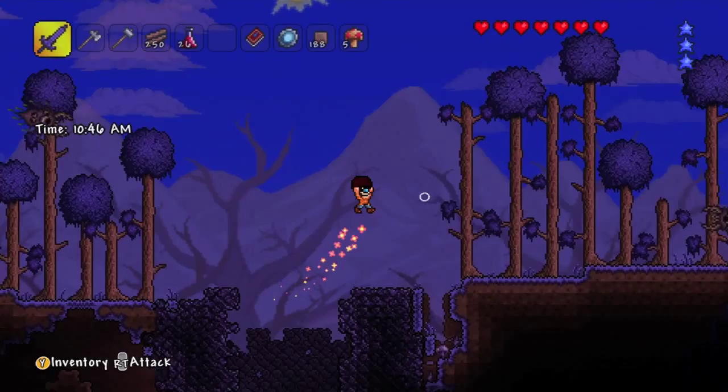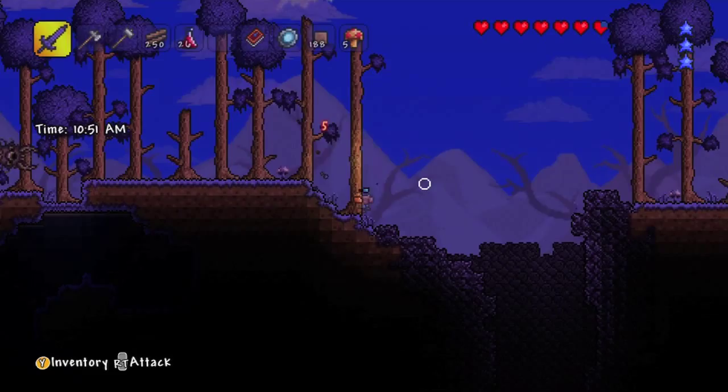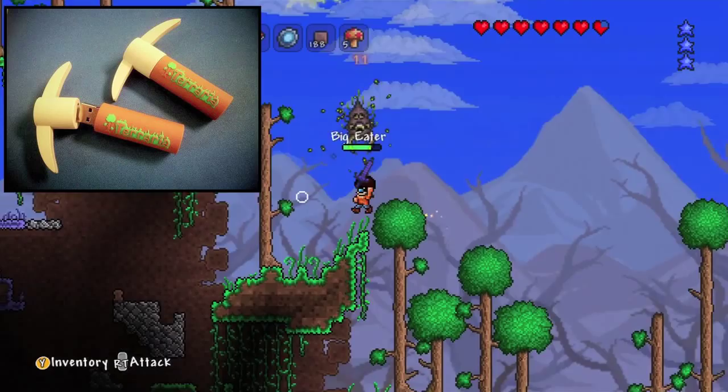The winner gets to come into my world and build whatever they built again, but inside one of my videos. And as a better prize as well, they will also get a USB pen, which is an exclusive Terraria USB pen in the shape of a pickaxe. They look really awesome and they've been given to me by 505 Games, the people that actually made this game. So that's really cool.